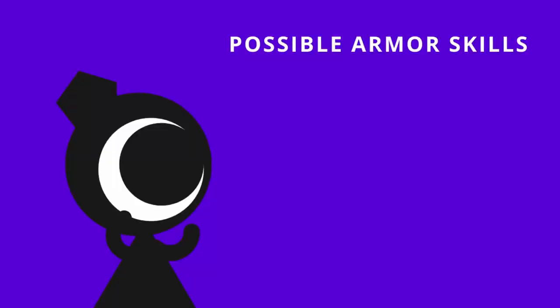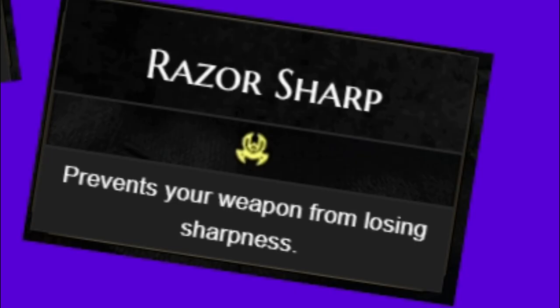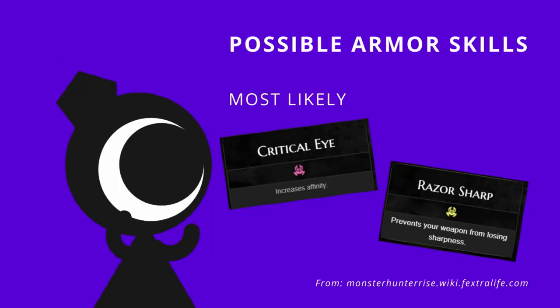Now let's talk about the possible armor skills that will carry us in-game. First, we have Crit Eye. And the second one, we have Razor Sharp. Of course, with Crit Eye, it wouldn't be plus 3 — I'm assuming that would be maybe like 4 or 5, so there will be some changes. Razor Sharp is a good bonus, especially if you're using weapons that shed so much sharpness.